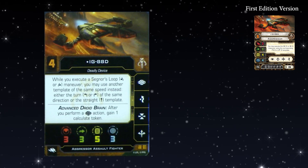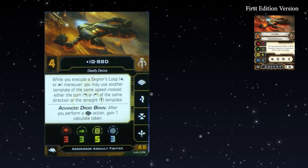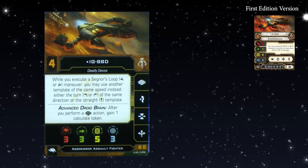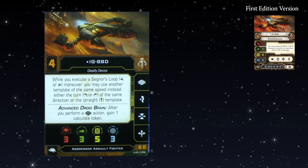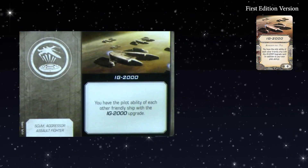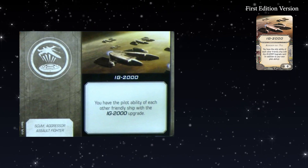By adding the straight maneuver in, it becomes essentially a K-turn, meaning you'll probably always have one of those slots free. You can dial in S-loops and be a lot less scared of getting blocked, because S-loops getting blocked is really feel-bad — you don't turn your ship around, you ram your opponent and go off the board. Also good to know that the IGs are now on medium-sized bases — halfway between small and large — which helps them fit into more gaps. The IG-2000 title is also a functional reprint.